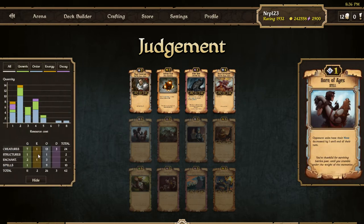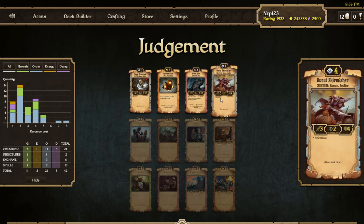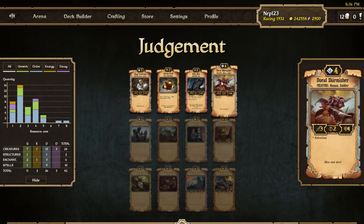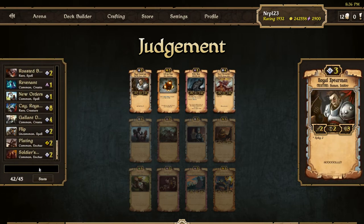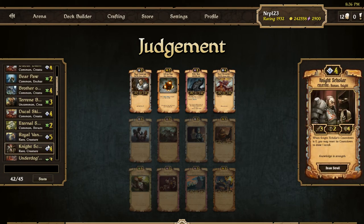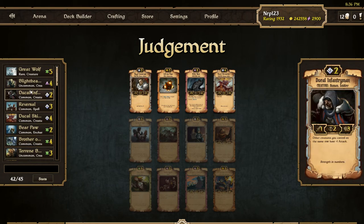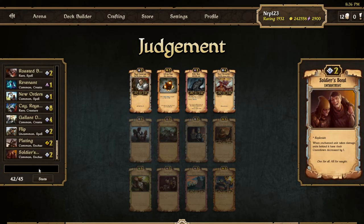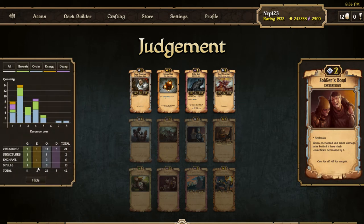Thirteen creatures sounds a lot better, but Ducal Skirmisher is just more bang for your buck. Rosy is just so good, but my deck doesn't have that much attack buffs — I do have a Vanguard and a Ducal Infantryman that size attack buffs. I think I've got a lot of four-drops and not many three-drops. I think my only three-drop is the Royal Skirmisher. What's my curve looking like?